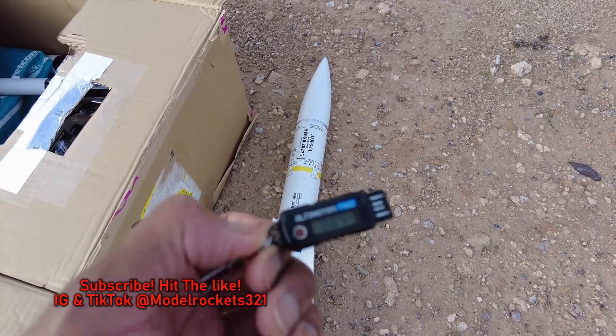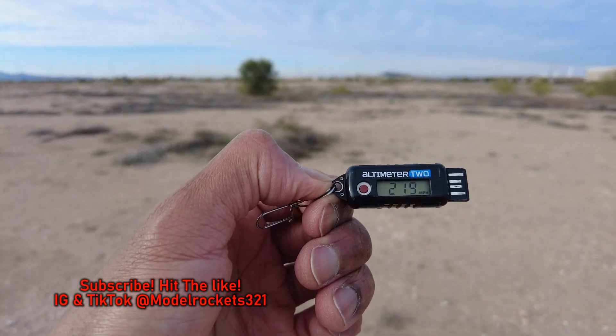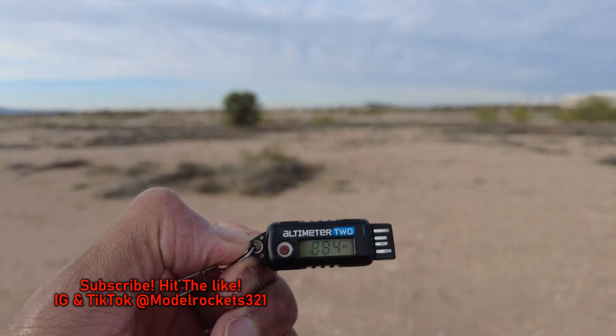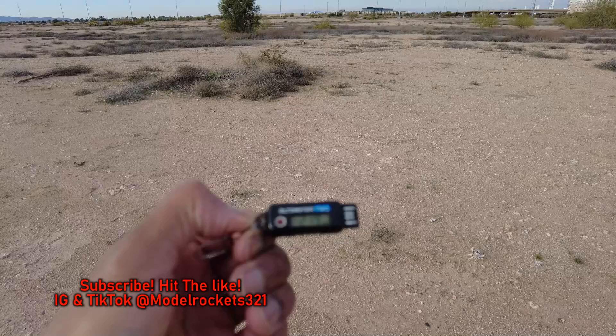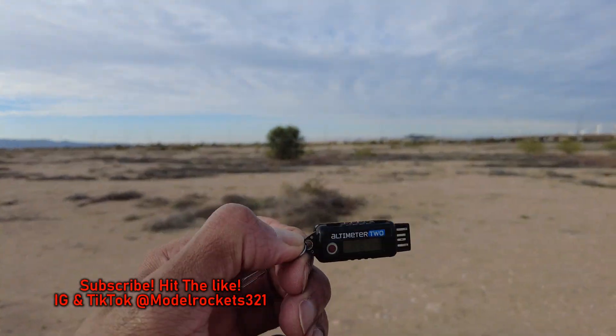You just saw the Phoenix missile launch. Had the Altimeter 2 in there — the Jolly Logic. It went 219 miles per hour and it went up to 884 feet. Pretty nice launch. Got scared — it got near those trees and those power lines, so I don't want to go too high with the rest of the launches.